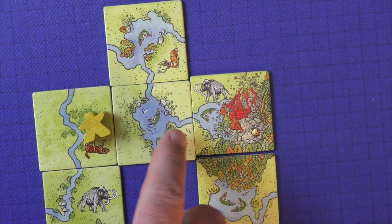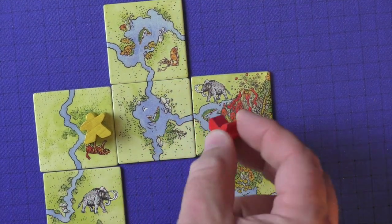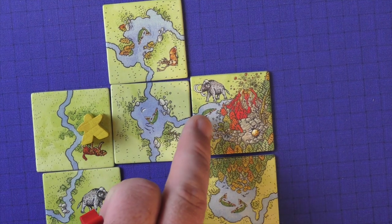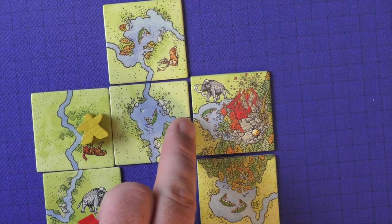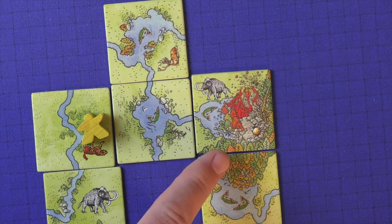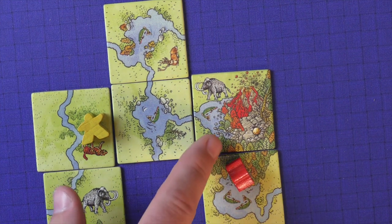Completed rivers work just like roads in the main game. If you've never played the original Carcassonne, you score a point for each tile that has the river connected to it, plus one point for each fish. So if you have two tiles and two fish, you'd score four points. Similarly, forests work like cities — if you complete a forest, you get two points for each tile side. So completing a two-sided forest would give you four points.